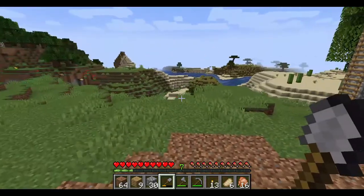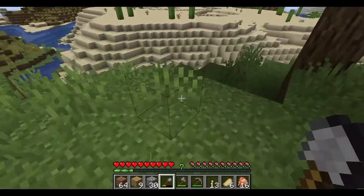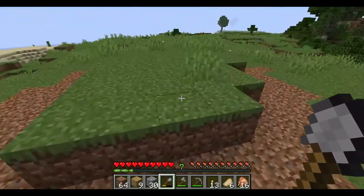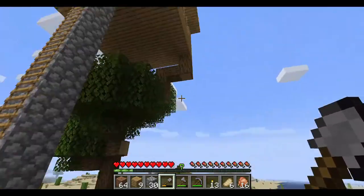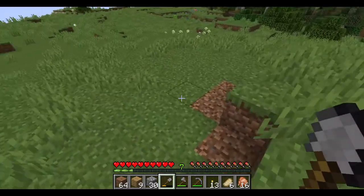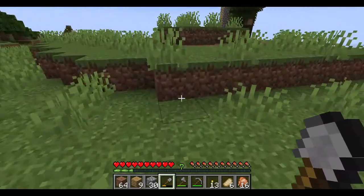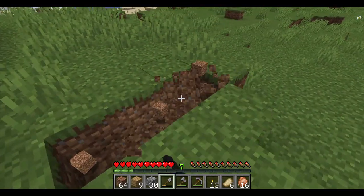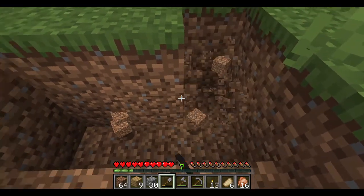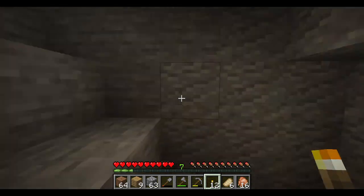I think that'll be it for today on the leveling of this place. Meanwhile, we should start a mine — somewhere easy to spot. Well, if we make this our building, then we could start our mine right here. Here's our mine entrance. We'll have a three-by-six mine going down. I'll get you guys when we get to stone.